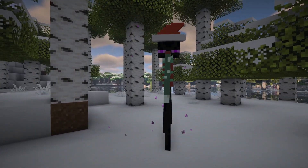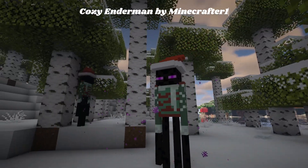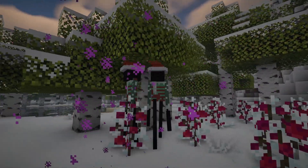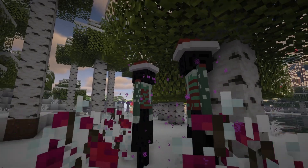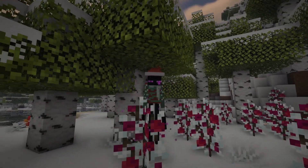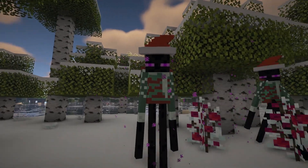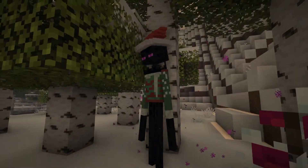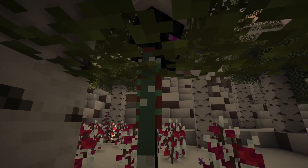This next pack is also by Minecrafter1999 and it's their Cozy Enderman pack. It makes the Enderman have a sweater, scarf, and Santa hat — oh my goodness, talk about festive and cozy and cute! And they're not even that scary when they attack you because they're all festive and cute, so it's a win.